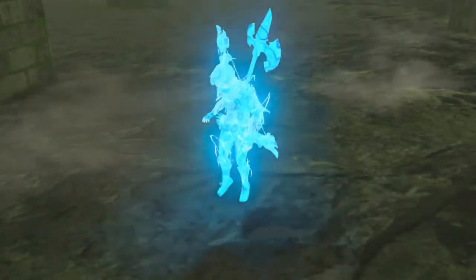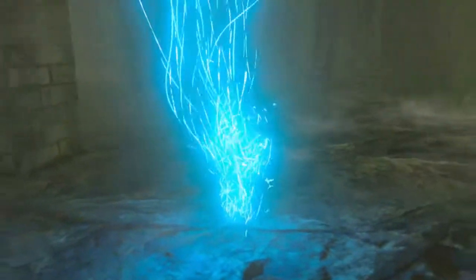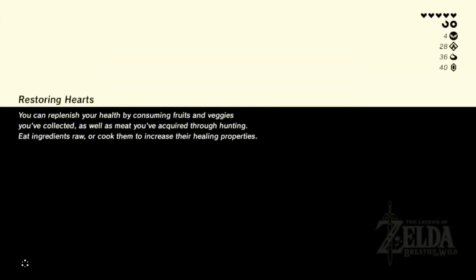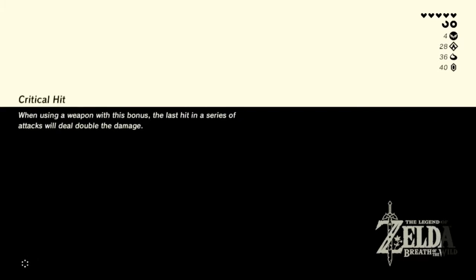I'm quickly going to go to this fairy fountain — two reasons. One: to get a bunch of the nightshade stuff, because I know there's a bunch that spawns there. Two: to upgrade my stamina. And three: to see if the fairy can do level two upgrades now that I've unlocked her sister, because this fairy is a quicker one to get to than the other one. We shall see, and hopefully yes is the answer to all those questions.